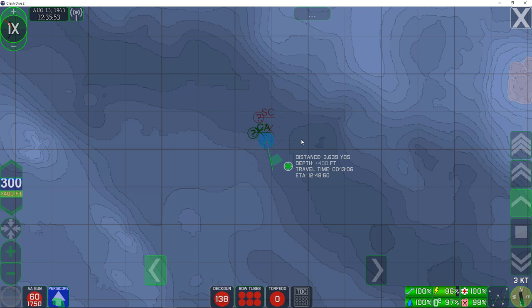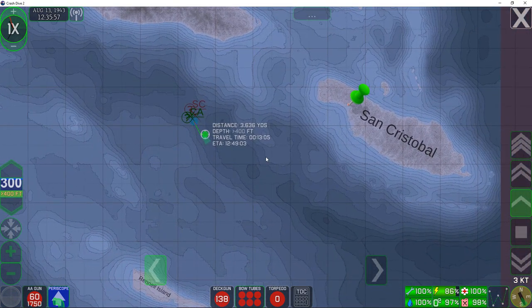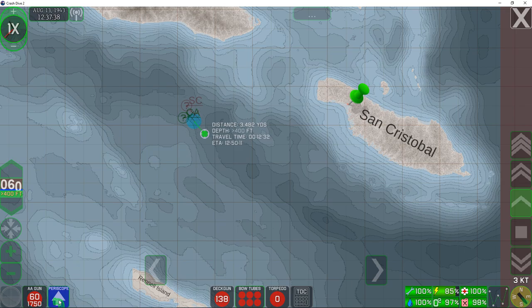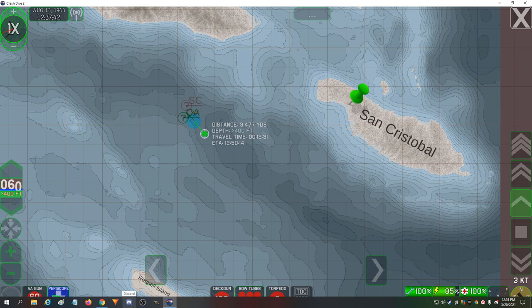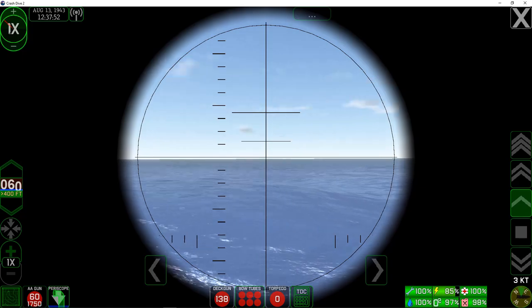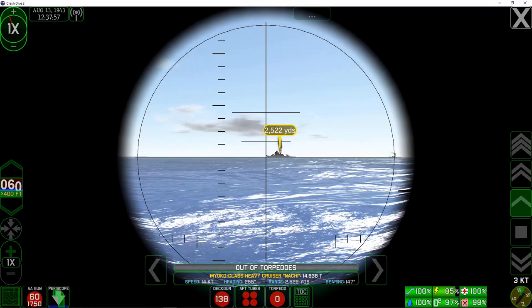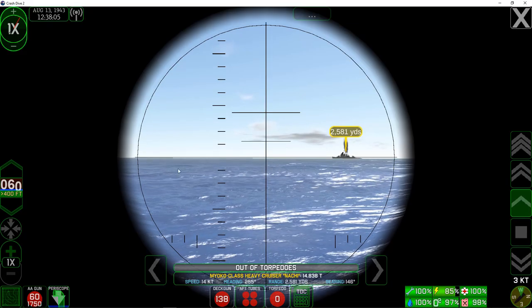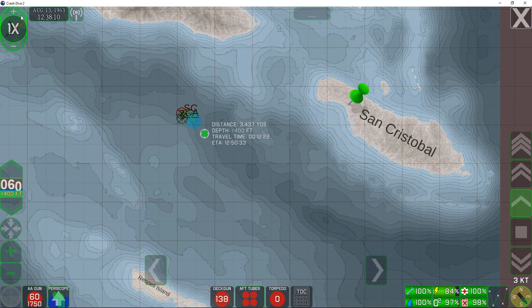We've got no torpedoes left. There is a side mission to attack a crippled light cruiser right where that pin is on San Cristobal, but we have no torps. I really don't want to be lingering around without torpedoes. I think it might be time to surface the boat and head back to base. This is just a war patrol, so it didn't show where we came from — it just plops you down in your patrol area and tells you go wherever you like. We've got 85% left on batteries, 100% crew health, no flooding, 97% oxygen, and 98% fuel.